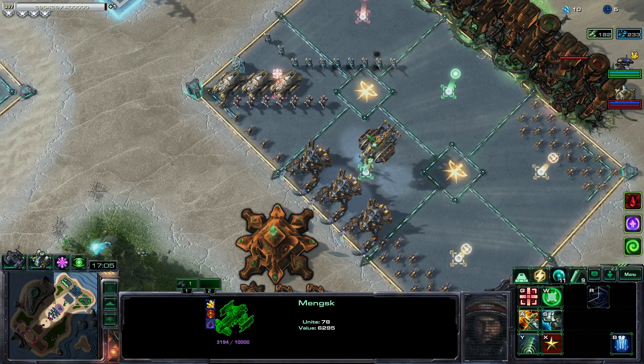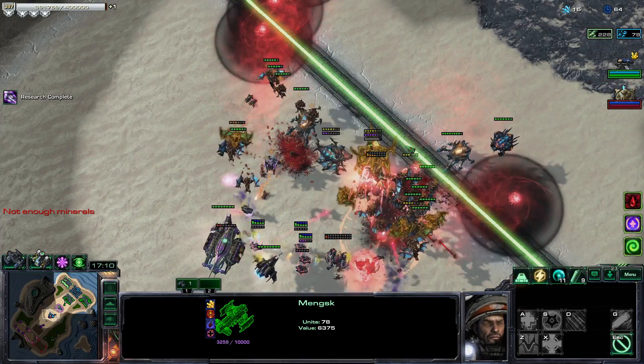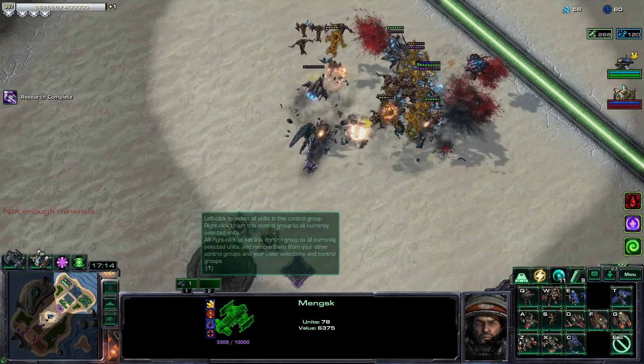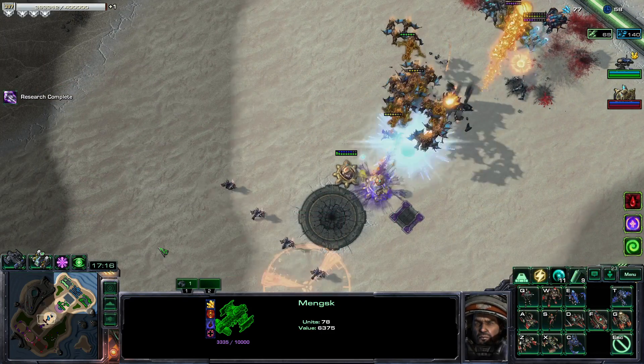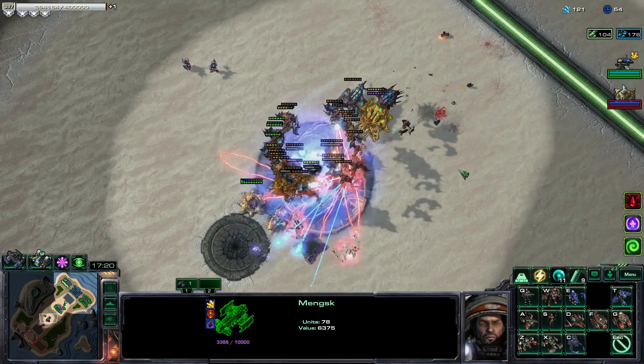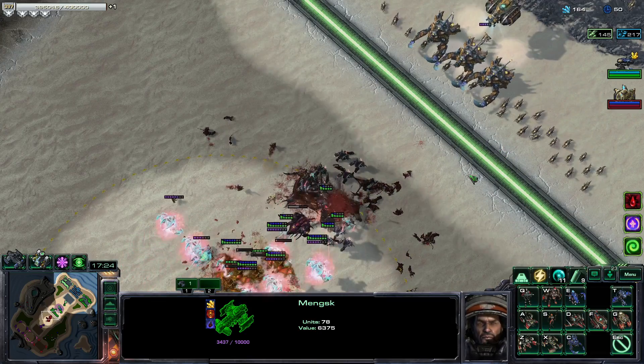Let's get incapacitator shells. All those Ascendants — I'm going to get another Emperor Shadow for more spiciness. There's another Black Hole coming. I definitely need to deal with those Archons, so I'll probably need at least two or three more Emperor Shadows.